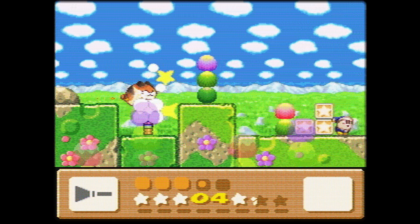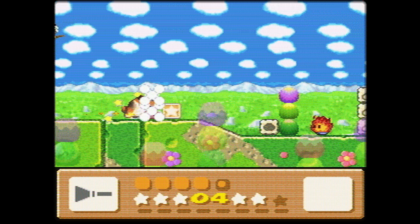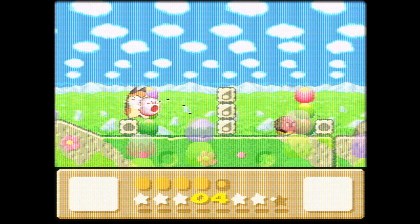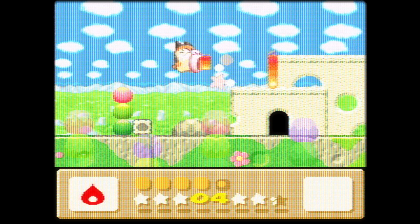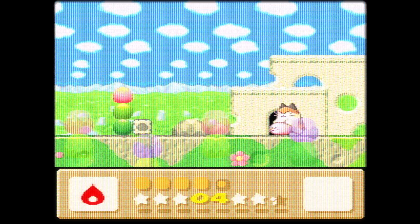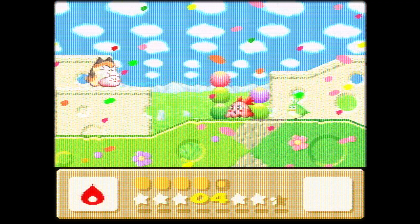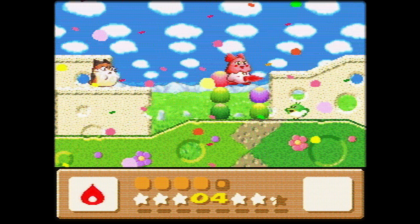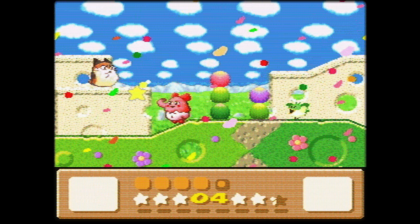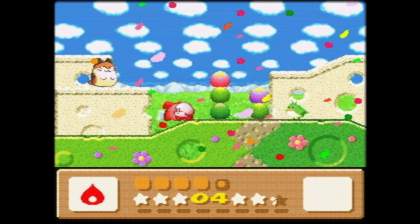Eat the witch's broom. Let's try Fire. Oh! With Nago, Fire is a freaking firewall! Choo-Choo with Fire basically just turns Kirby into a freaking flamethrower.